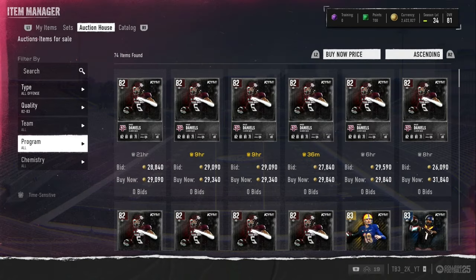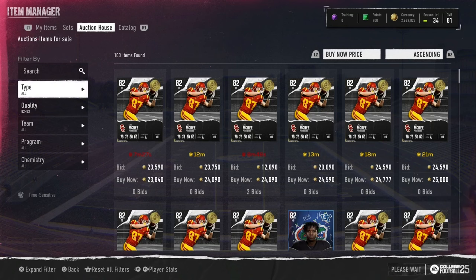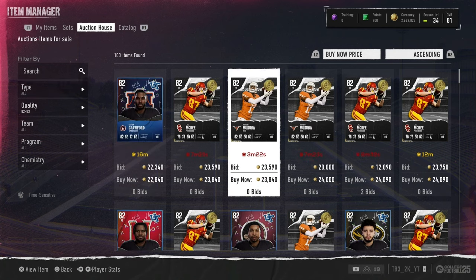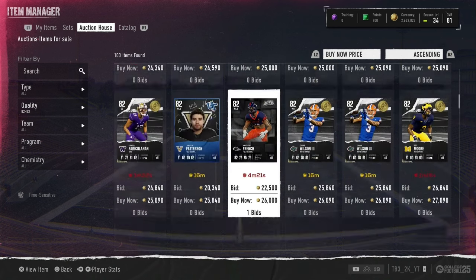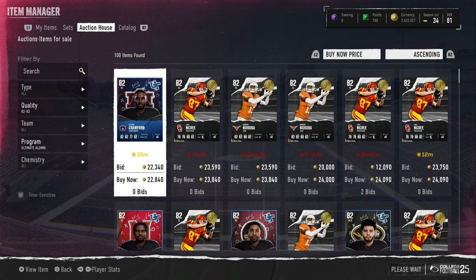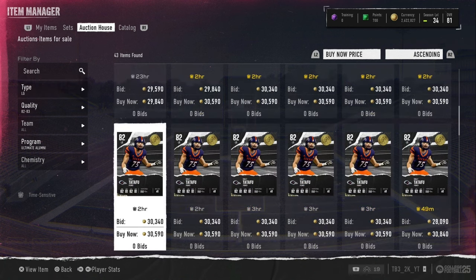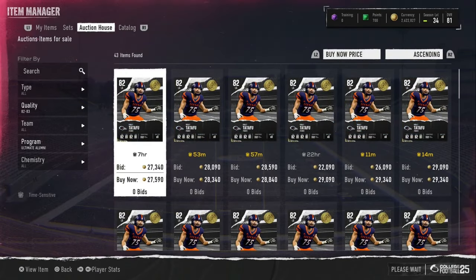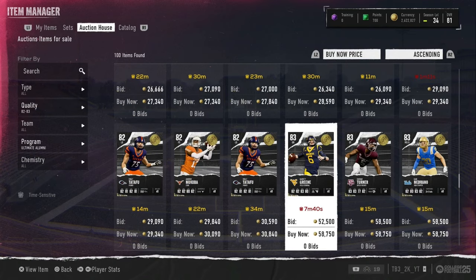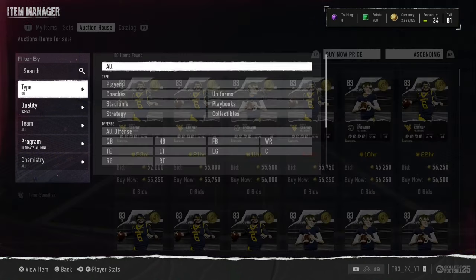Going over some snipe filters you can do — your 82, 83 filter, or you can do your unfiltered. These cards are down. We have 82s going for 24,000, so you'd have to get them for like 20k and make like 1,000 to 2,000 profit. And 83s are going for around 31k. It's kind of crazy these cards are cheap right now. You want to filter by position because the market's flooded with these cards.